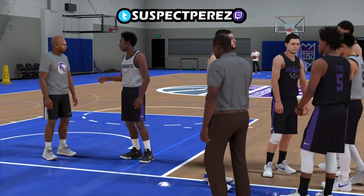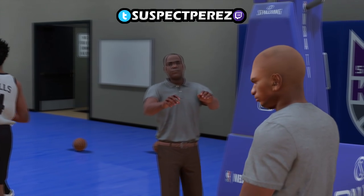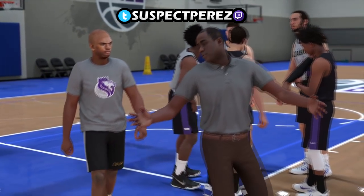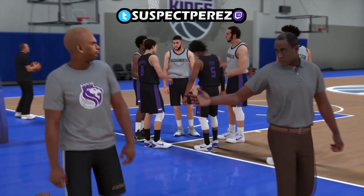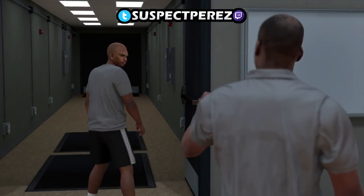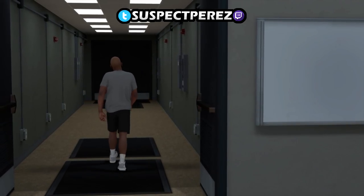When you get an F, you're not gonna play the second tryout. You gotta go through the cutscene with Shammy talking — you know, the whole 'my rook' thing. As you can see right here, I tried out for the Sacramento Kings — you can see the Sacramento Kings logo in the background on the shirt.